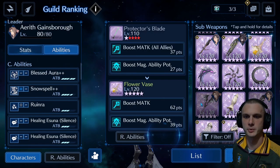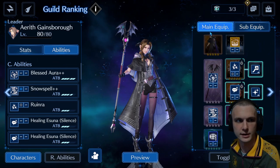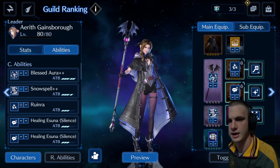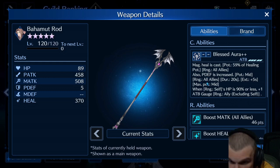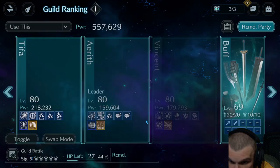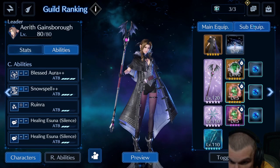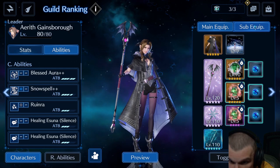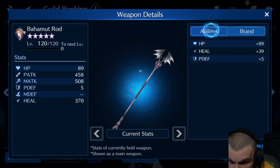Ruin Rho would do a bit more damage, but we hope that Bahamut just continues targeting Aerith throughout the whole match, so she can take more advantage of Blessed Aura Plus Plus and get the ATB bonuses. As it seems with Aerith placed in the middle, she's the one who gets targeted by Bahamut most of the time — she uses health and gets to use Blessed Aura.